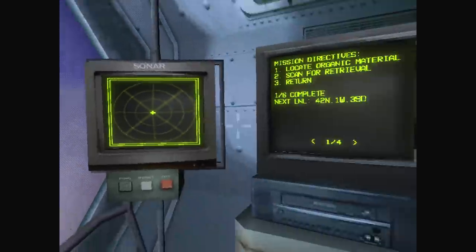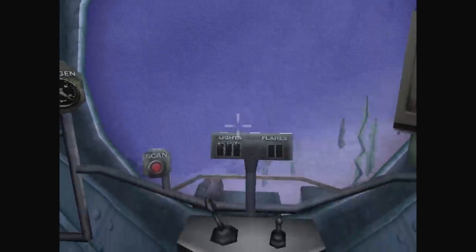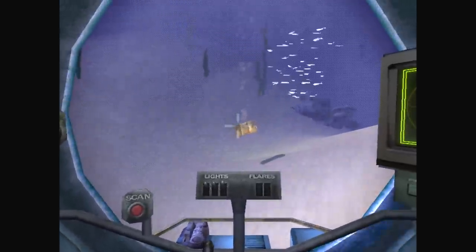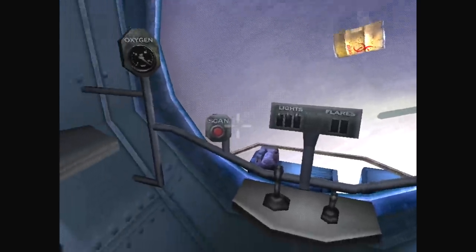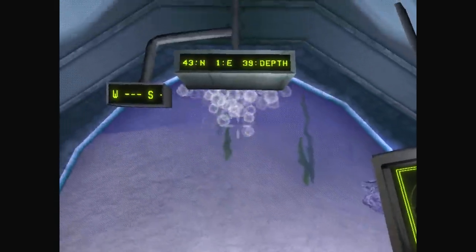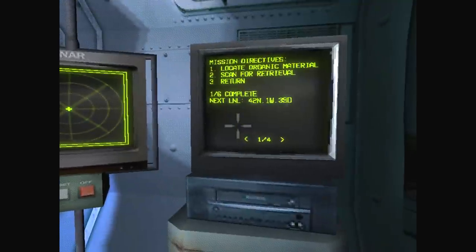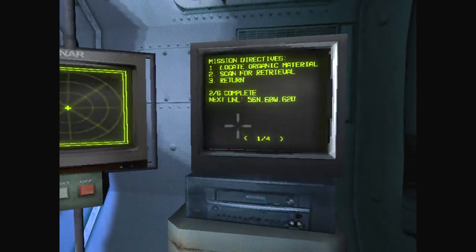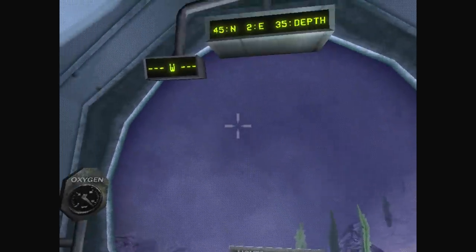We're quite close, aren't we? I think it must be pretty damn close. I'm right on top of it. Awesome. Just need to scan it — needs to be in that beam. Okay, awesome. So that's two down, four to go. Next coordinates: 56 north, 60 west. And the depth just keeps on getting deeper, it seems.